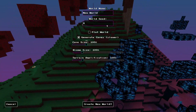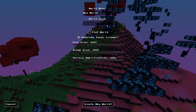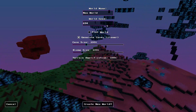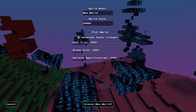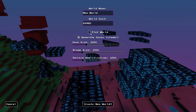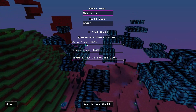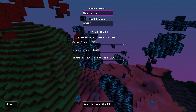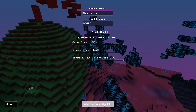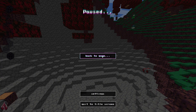Maybe 69420 — that seems like a good number. We're gonna generate caves, adjust cave size, make biome size a bit bigger, amplify cave size. We're gonna amplify the terrain to 200 and create a new world.